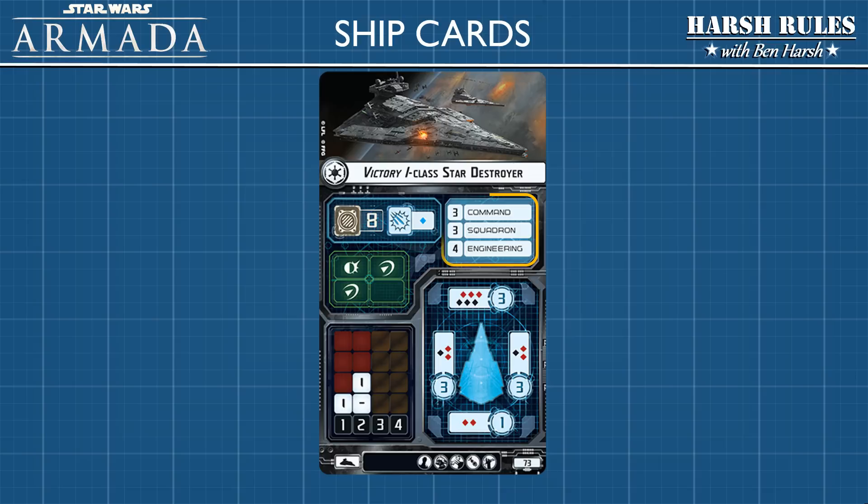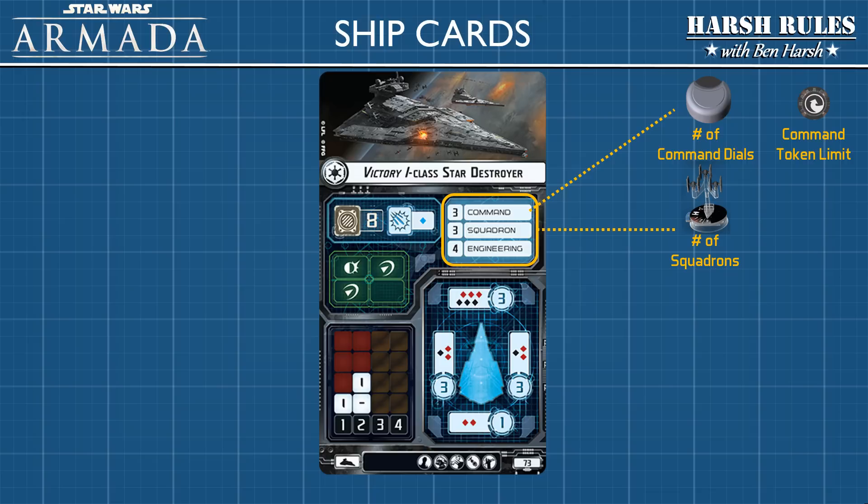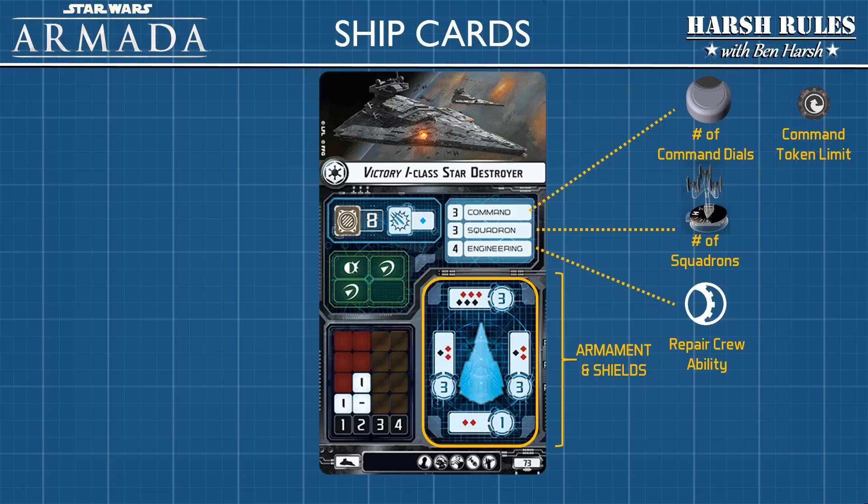Let's begin by looking at the stats in the upper right-hand section of the card. Command refers to the number of ship dials that this vessel uses, and also tells you how many command tokens you can bank. The Squadron stat refers to the number of squadrons this ship can command per turn. The Engineering stat refers to the proficiency of the ship's engineering department. The next section covers armament and shield ratings — each ship's hull is divided into four sections: forward, aft, port, and starboard. The circled numbers are each section's shield strength, and the colored diamonds indicate attack dice for each section.